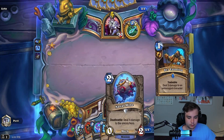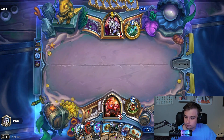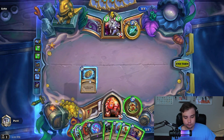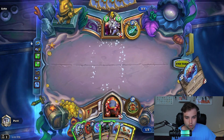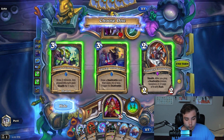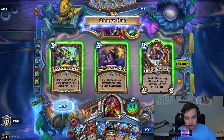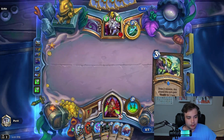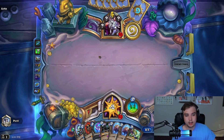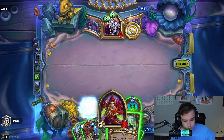We drew a mine which isn't great because Sketchy Information's second one won't draw anything, and we drew Maestra which is not very good either - but the hand is not too bad overall. Bunch of secrets here, and the coin. Sketchy Information doesn't do anything; Shroud of Concealment might draw us the Lieutenants. I'm gonna take that because we can get the one-mana guys that destroy our death rattles, which is really good. That's also gonna be Ice Trap.